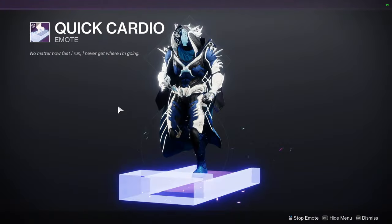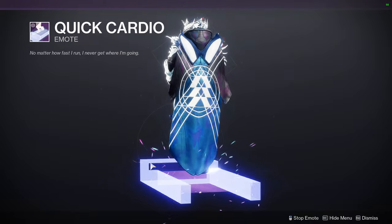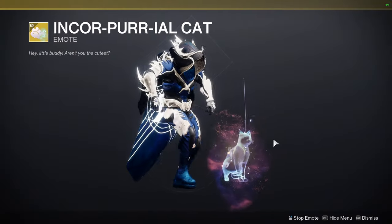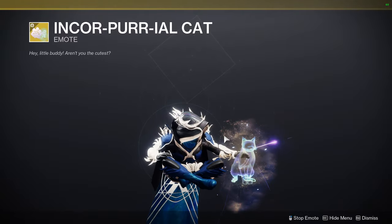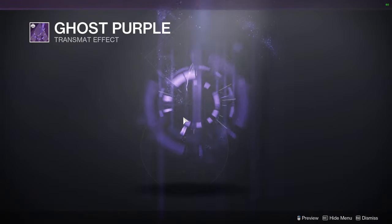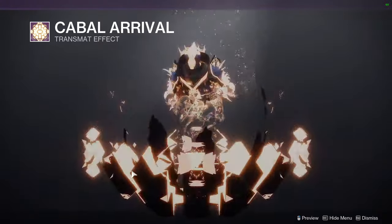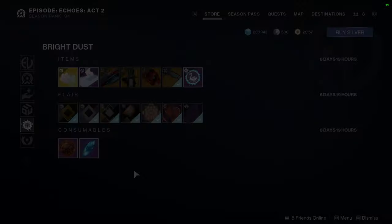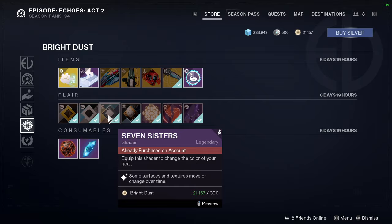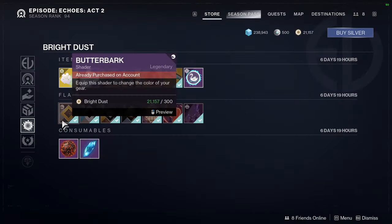Quick Cardio emote — funny because I'm going to get a standing desk so I can literally do this. It's funny that we have cats and then a horse. For the Transmat effects we have Ghost Purple, Heartbreaking Entrance, and Cabal Arrival, which is the one I use for my Titan because my Titan is Cabal-themed. For the shaders, we have Cursed Azur, Seven Sisters, Jacarina, and last but not least, Butterbark.